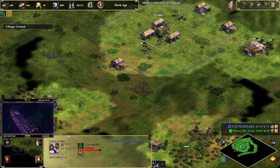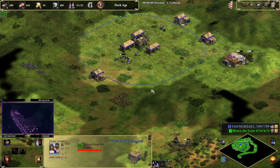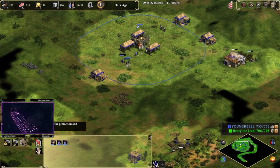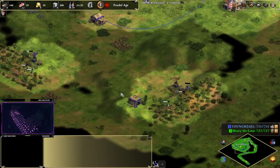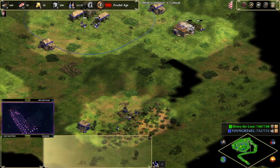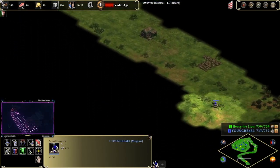You want to get to 20 or 21 pop before you go up. It takes 500 food to go up. I'm gonna get loom — that adds HP to your villagers. Drop off this food and we should have enough to go up. We're going back to sheep for food, going up to Feudal. Eight minute feudal time — could be better for a pro, of course, but for a beginner player it's really, really good.